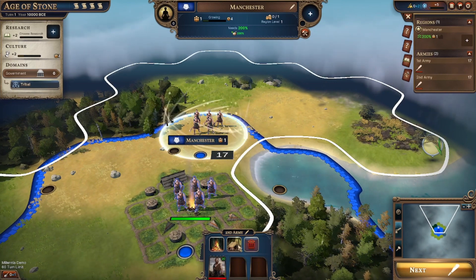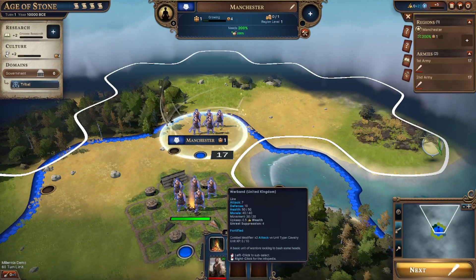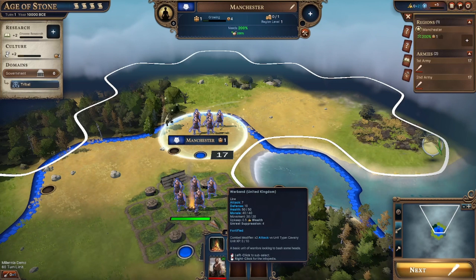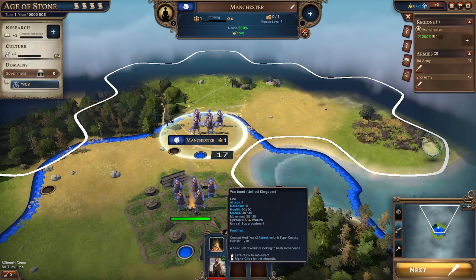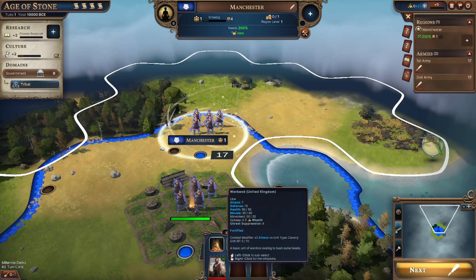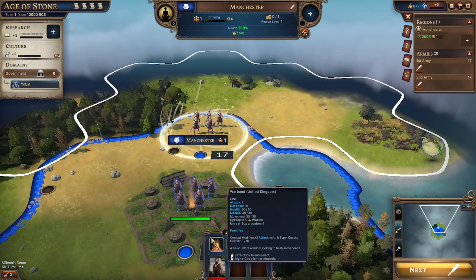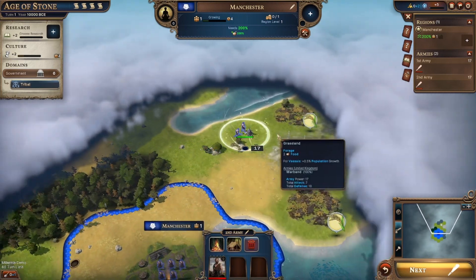Let's have a look, what do you do? Skip army. Guard. Warband unit - 7 attack, 10 defense, 50 out of 50 health, morale is 40 out of 40. I don't like it when they have morale in these sort of games. Let's go find some people.